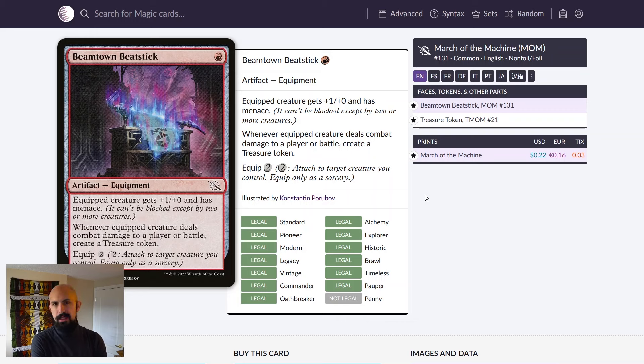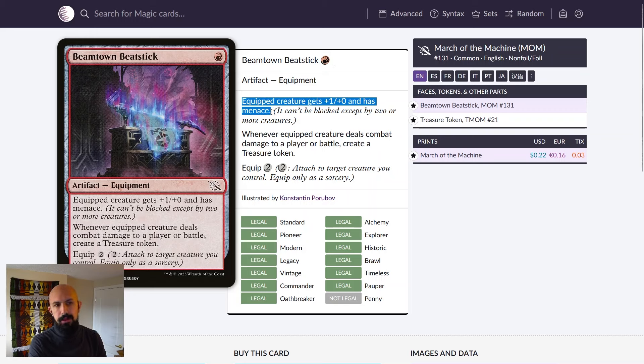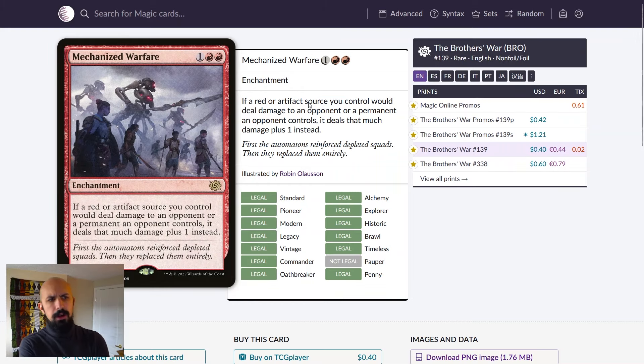Beamtown Beatstick is another equipment I always like — I really like that it gives menace, and it also creates Treasure tokens, which makes it a really good card in this deck. Menace is interesting here because when you attack with your commander and use that Meteorite to kill the second blocker, it makes Roxanne effectively unblockable. Late game with bigger creatures it gets even better, forcing two blocks to trade with your large creatures. The Treasure tokens notably work with Roxanne's second ability.